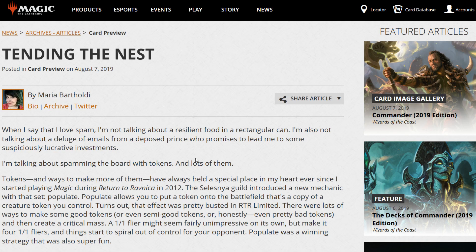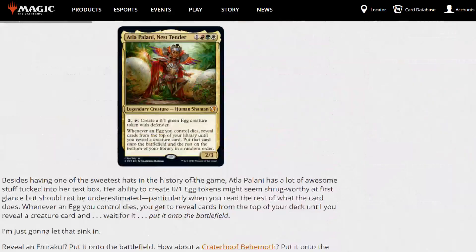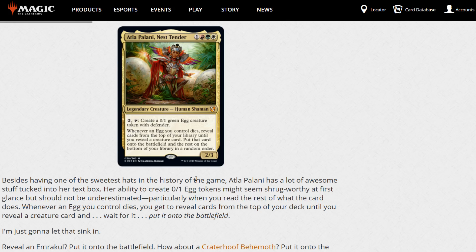Over at the Wizards article, Atla Palani, Nest Tender has been spoiled. This is an interesting card because it has a Birthing Pod type effect. I'm thinking a lot of cards that untap this Commander or copy the abilities - either Illusionist's Bracers or Strionic Resonator copying the triggered ability - go pretty well with this card. I believe Strionic Resonator has already been spoiled in the Commander set, but Illusionist's Bracers hasn't, and it does work quite well with this Commander.